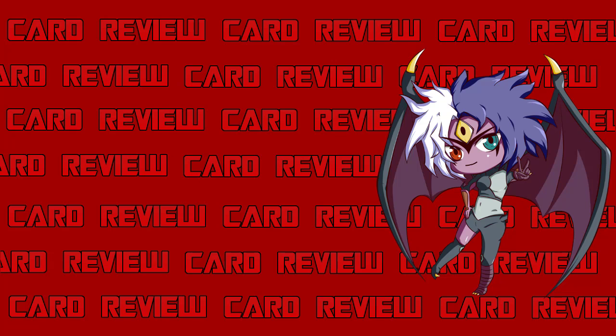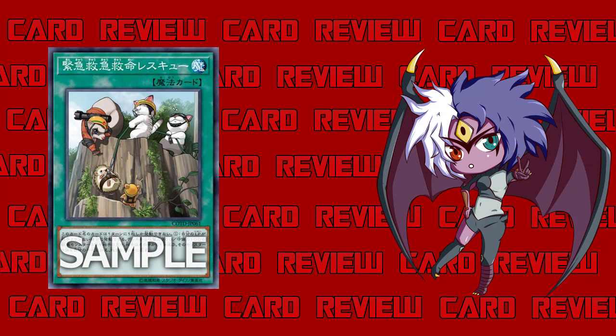Today we're looking at a spell card that can search all of them. It's called Urgent Emergency Assistance Rescue — holy crap, what a mouthful. Hopefully the name gets changed for the TCG. It's a Normal Spell card that reads: if your Life Points are lower than your opponent's, reveal three Beast-type monsters with 300 ATK and 100 DEF from your deck. Your opponent chooses one for you to add to your hand and you shuffle the rest. You can only activate one per turn.